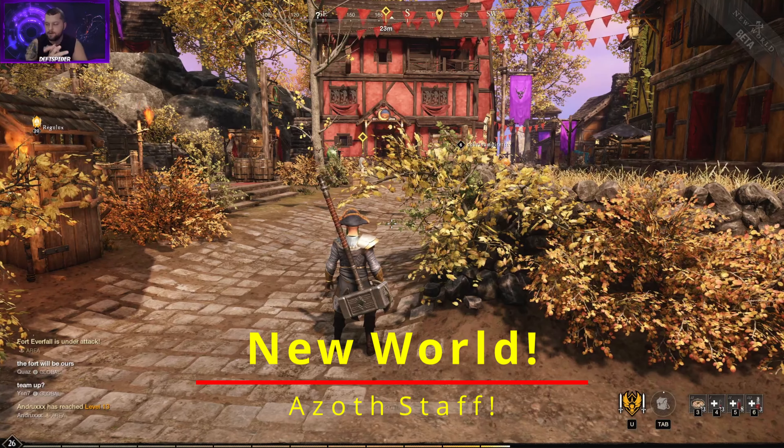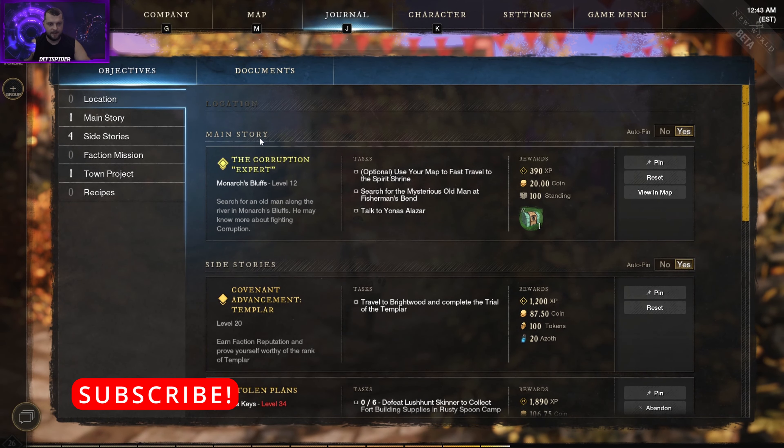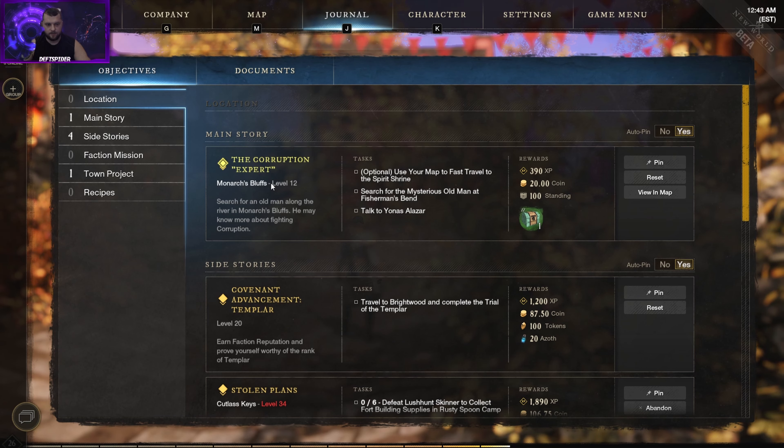Hey everybody, welcome back. Today we're going to go over how to get your Azoth Staff Tier 1. If you're following your main quest line, open your journal — the main story says 'The Corruption Expert.' Once you get to about level 12 and you're completing all the quests in your starting city, you'll unlock your faction. There's no bonuses to what faction you choose — it's based on preference, like how your gear looks, how many people on the server chose that faction, or what your friends are playing. Eventually you'll come to the Corruption Expert.